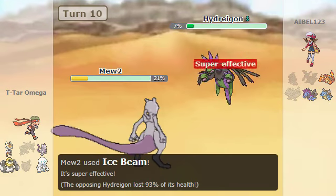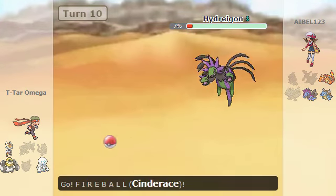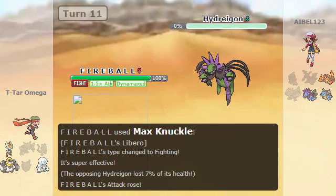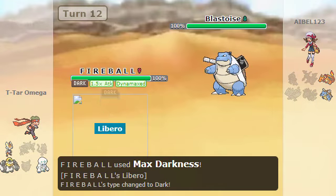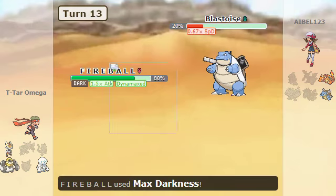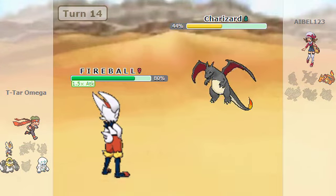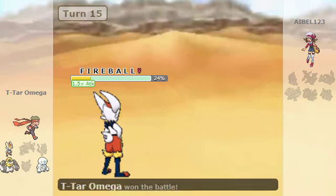I went with Hydreigon — I was so fascinated with him. I used Ice Beam but didn't actually kill him. I went with Dark Pulse. Then I went with Cinderace and I go for Max Knuckle just to up my attack. Goes to Blastoise — then I use Max Darkness, hopefully it kills. It almost did but it's not enough, and it goes for Aqua Tail which didn't kill me. I start to burn it again. Then it goes for Charizard — I go for Sucker Punch and did quite a chunk. Goes for Blaze Kick. Goes for Sucker Punch again, and that is just game.